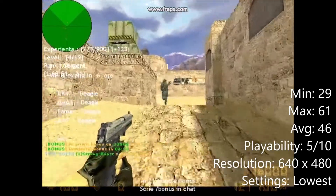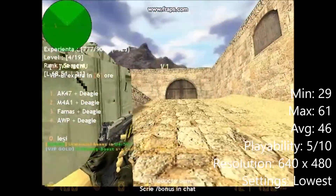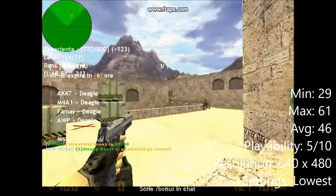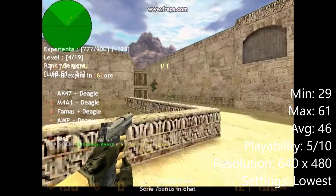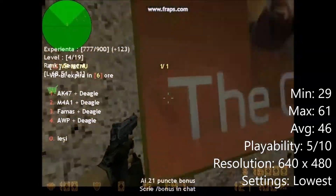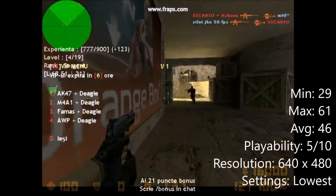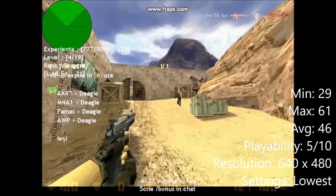The first game that I'm going to be testing is Counter-Strike Warzone. This played alright, achieving an average FPS of 46 and a minimum of 29. The max was 61, but it had V-Sync turned on. The resolution was 640x480 and all of the settings were on lowest.